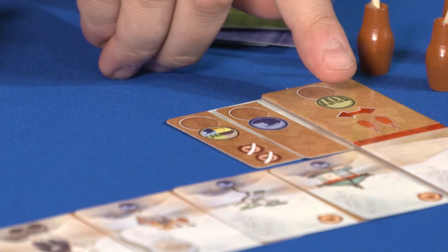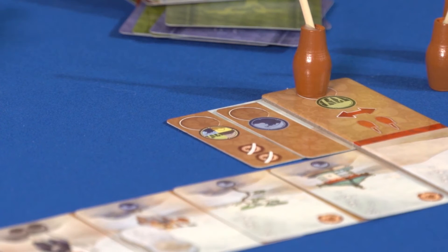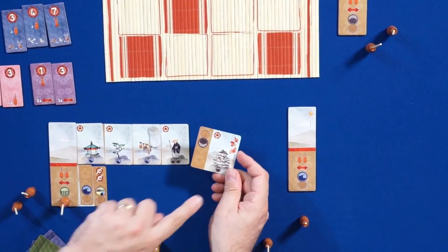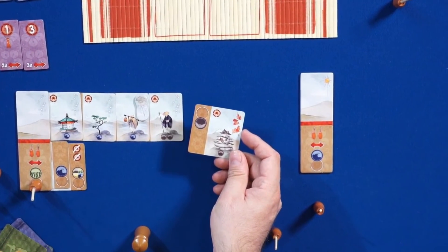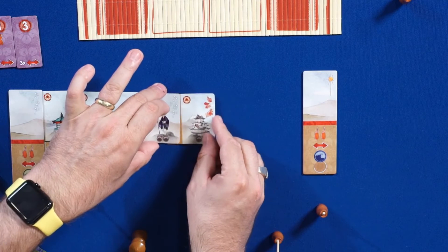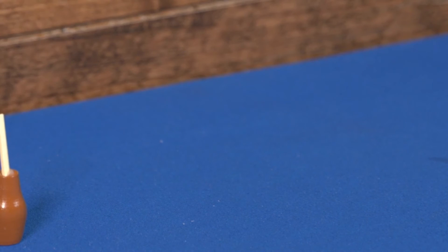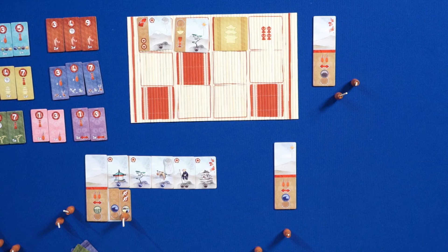The arrow ability lets me move a paintbrush from one technique to another. For example, if I want to paint a mountain, I can use my wild card and move my paintbrush from my forest technique to the mountain technique in order to paint that piece. And when we see the Grand Master symbol, this is the first player token. Every time a player collects that symbol, they get the assistant. At the end of the round, whoever has the assistant becomes the first player.